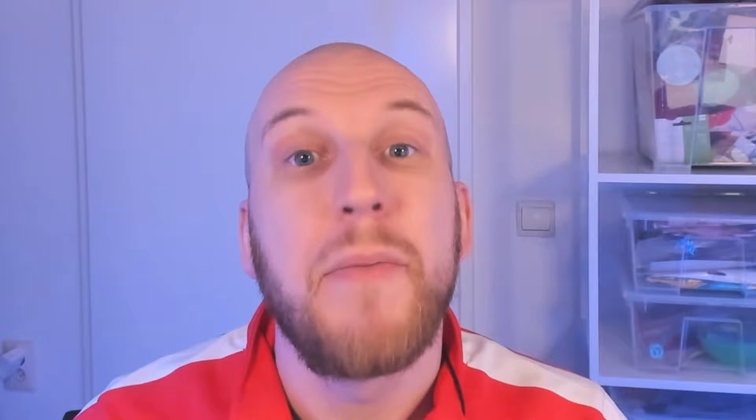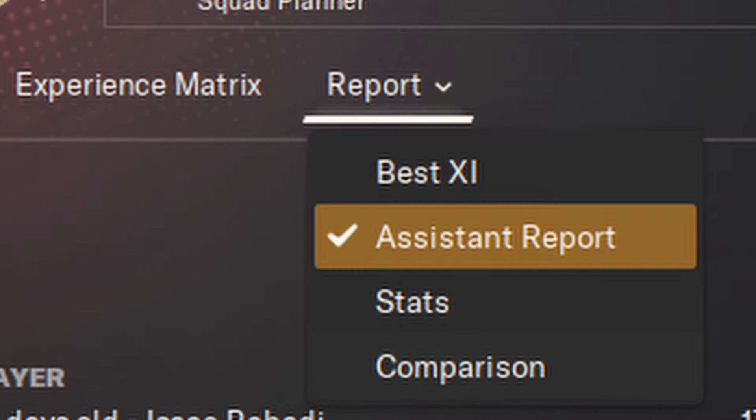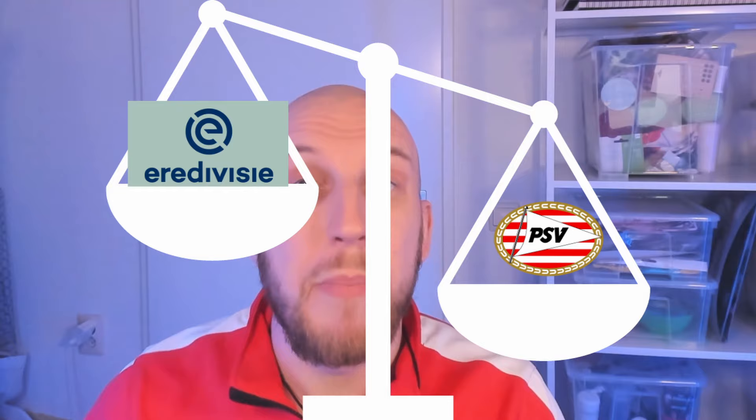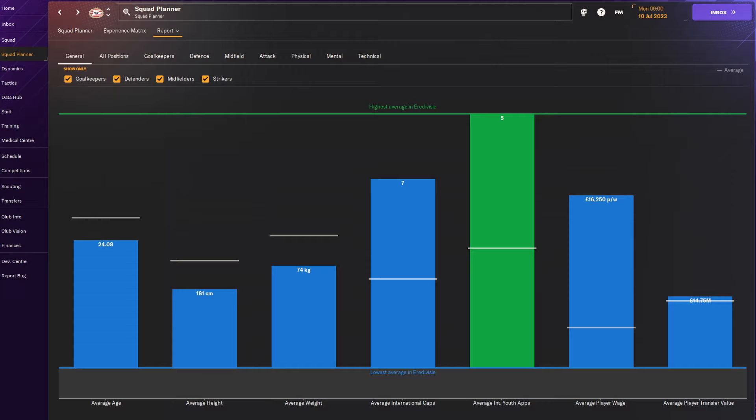There are two other resources that can help you get a feeling for your squad, starting with your assistant report. By going to the squad planner and then under Report clicking on Assistant Report, you'll get a detailed overview of what your assistant manager thinks are the strengths and weaknesses of your team. Secondly, you'll also want to compare your team against the rest of the league. Under Report, go to Comparison — this will show you for every part of your team how it stacks up against the rest of the league, completing your squad overview.